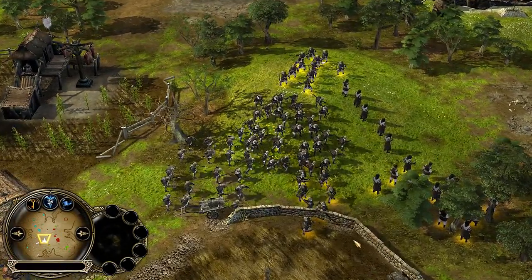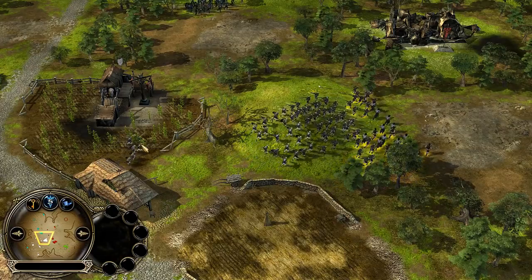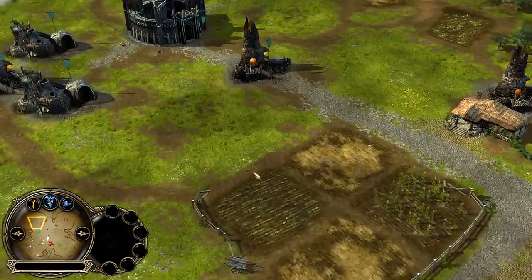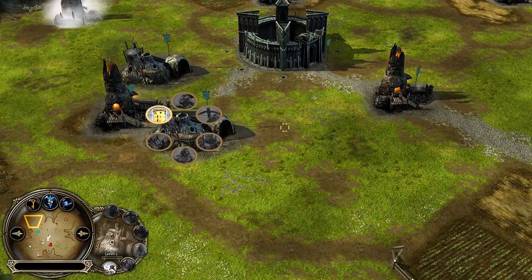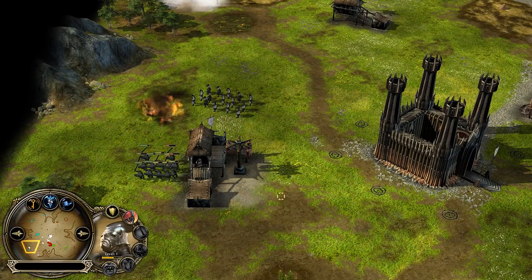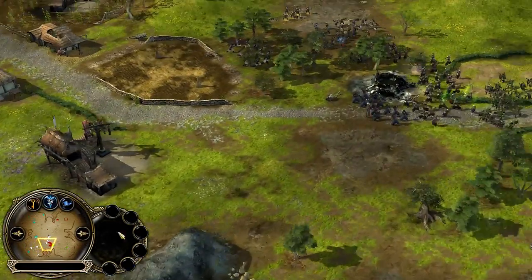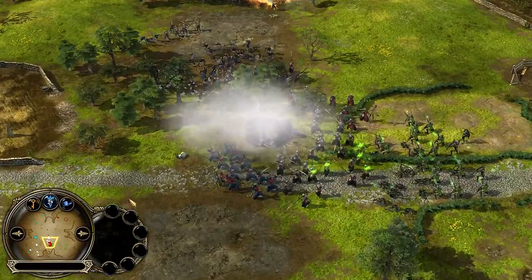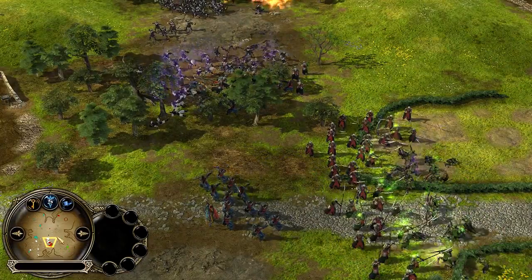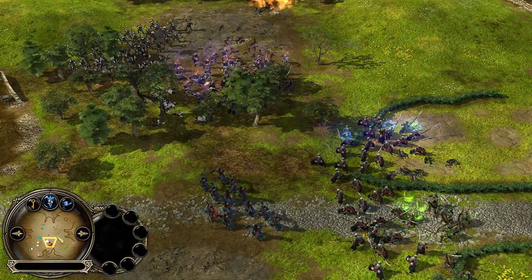We've got orc archers, swordsmen, a couple battalions of Corsairs there. Plat has got himself some pikes, crossbows, and swordsmen — getting his economy rolling, getting more pikes out in the field. He's also got some Uruk-hai harassing at the farms, keeping Plat busy. There's a bit of engagement here — it looks like the Elves are going up against Mordor and the Goblins. The Elves should be fine in theory as long as the archers stay alive.